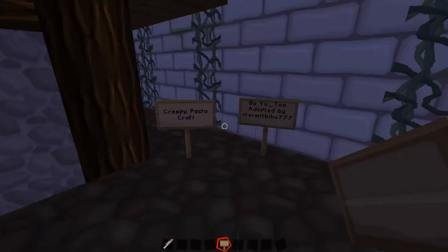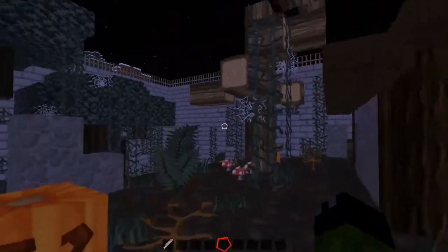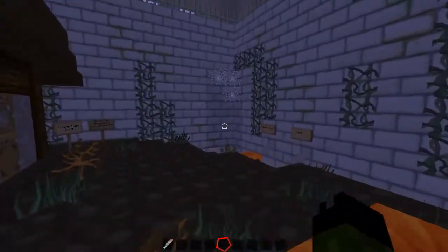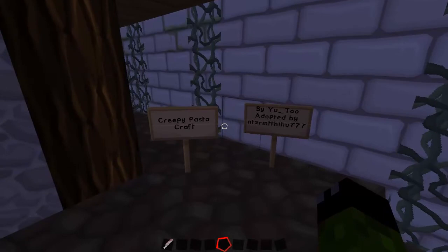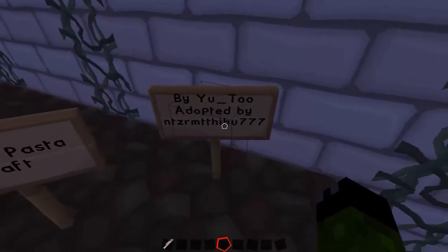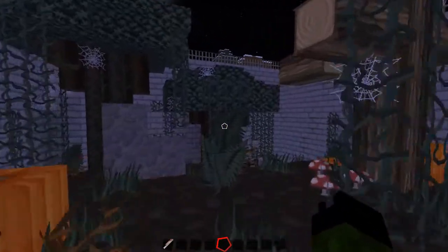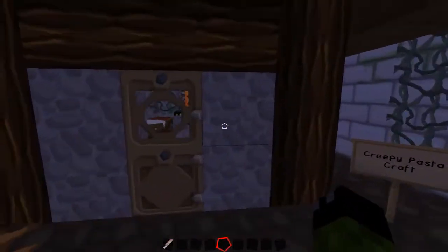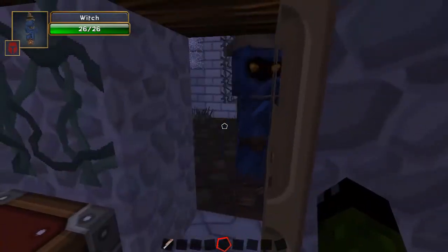Hello and welcome guys to the Yuleloggers, it is Josh here and Happy Halloween! Today we're looking at a Halloween mod. As you can see I've just set up a little set for us - didn't take long. Today's mod is called the Creepypasta Craft, and it's by U2 but it's been adopted by Letters and Sevens. This is a pretty cool mod - it's not got a lot in it, but what is in it is quite fun, so let's move straight into what it's got to offer.